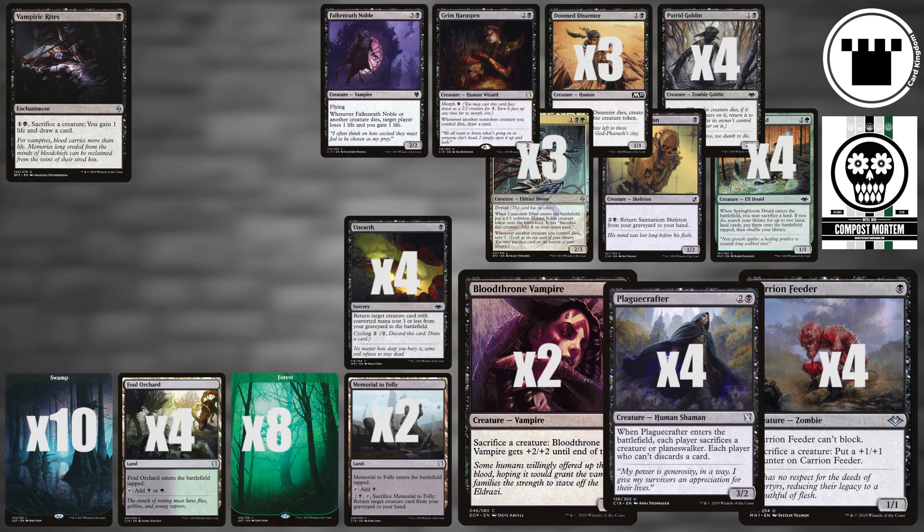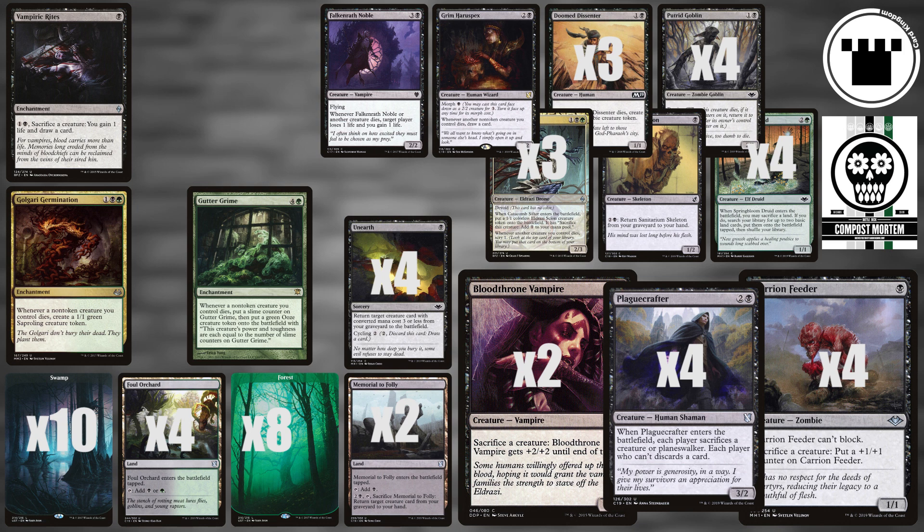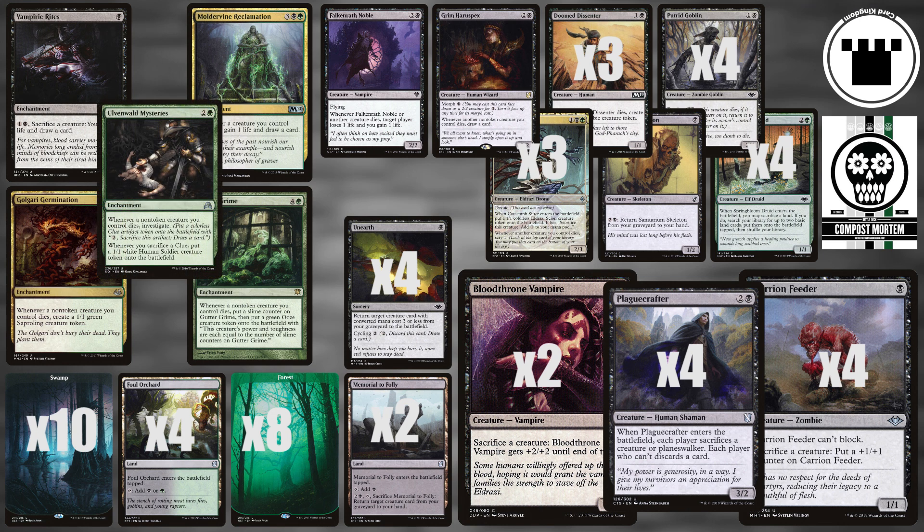As for non-creatures, we have four singleton enchantments that want us to sacrifice our creatures. Golgari Germination and Guttergrime both give us yet more creatures whenever a non-token creature of ours dies. Moldervine Reclamation gives us life and draws us a card, and Ulvenwald Mysteries gives us both cards and creatures, although we do have to pay a bit of mana to make that happen.